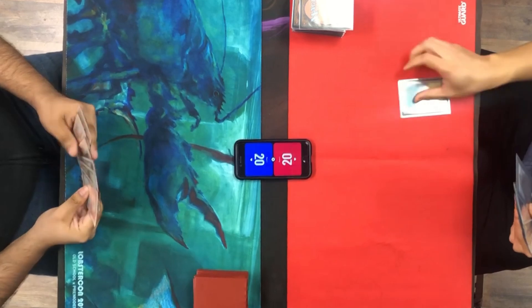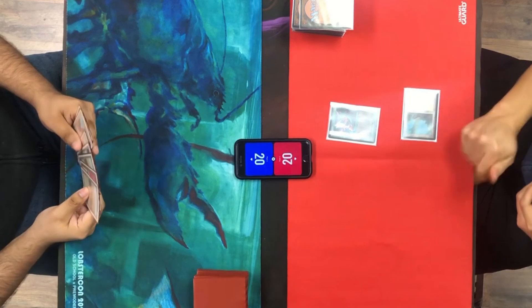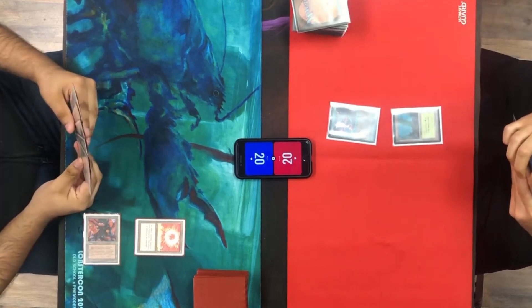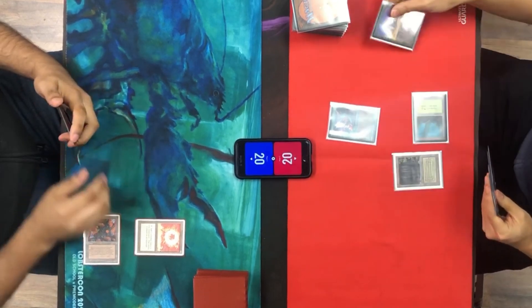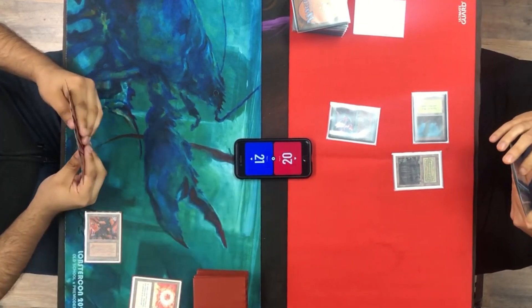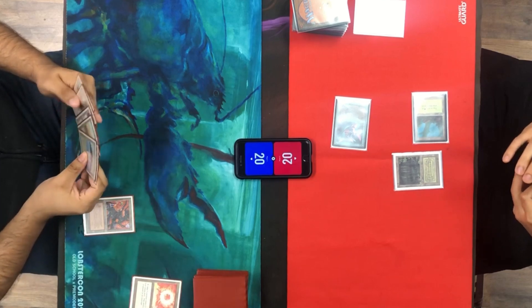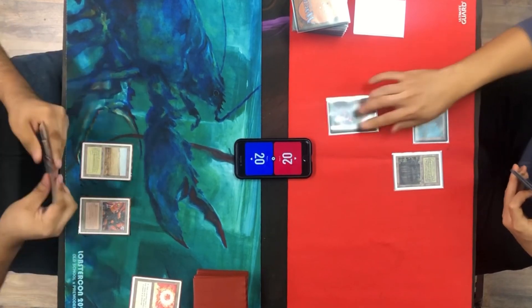He plays a Forest and a Pixie Script Sprite. I go with a Factory and a Sol Ring — I just want the Factory available to attack the following turn. He crumbles my Sol Ring again, just like last game; I gain one life but take the damage anyway. He also plays a Bayou, I believe, then plays a Factory and Ice Storms my Savannah.